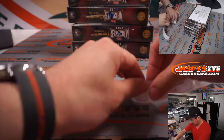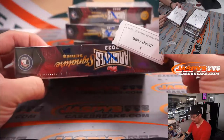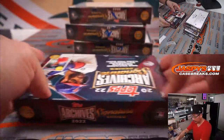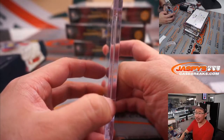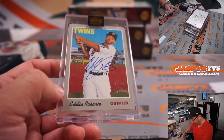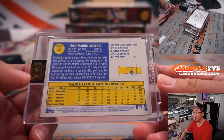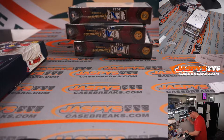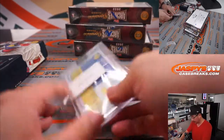Next person is Barry with box four — last spot, Mojo. For Barry, it's Eddie Rosario — that's the Twins edition of Eddie Rosario, 63 out of 69. Real nice season with the Braves last year, especially in the playoffs. Starting off a little slower this year, but I think he should be fine. There you go, Barry.